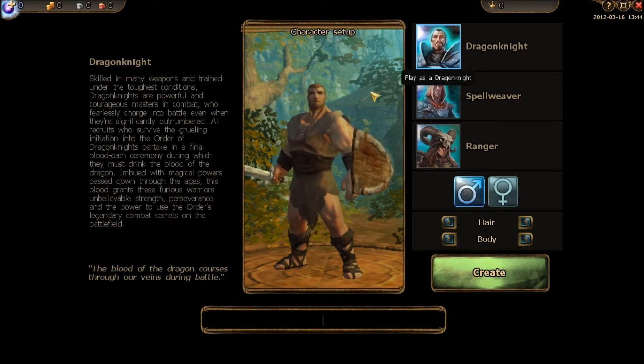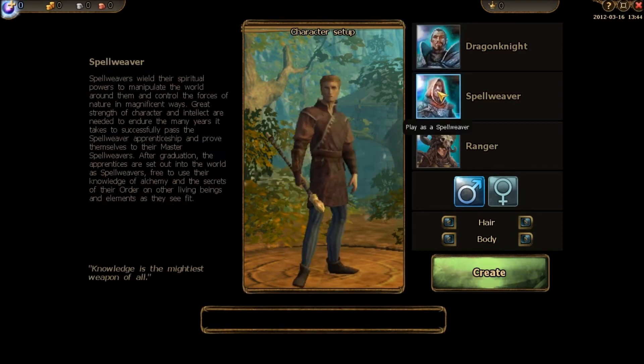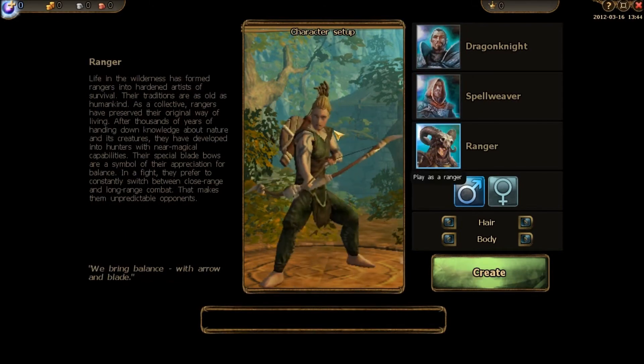First off, there are only three classes, which is kind of disappointing, but what could you expect from an in-browser game? The three classes are the Dragon Knights, which is your melee character; your Spellweaver, which is your long-range spellcaster; and your Ranger, which is a rogue DPS, also a long-range archer.